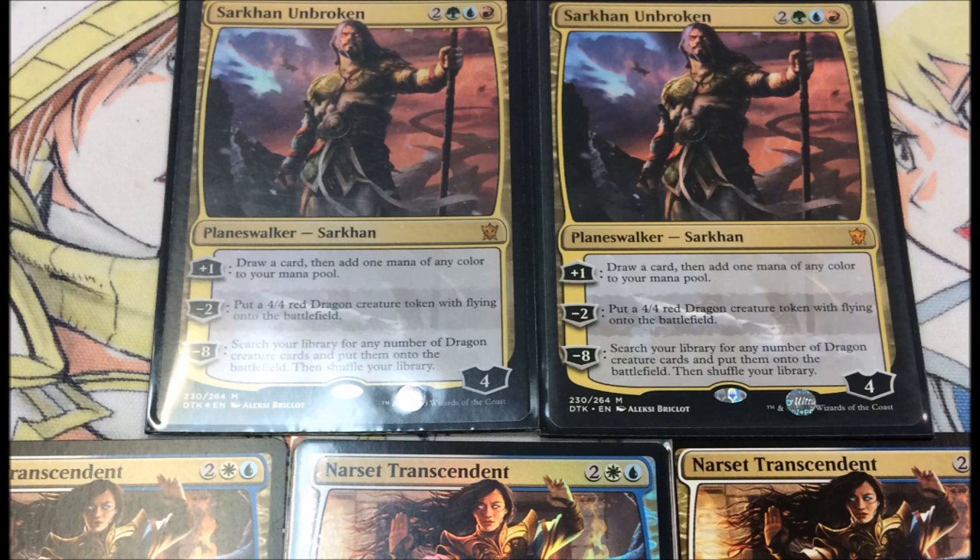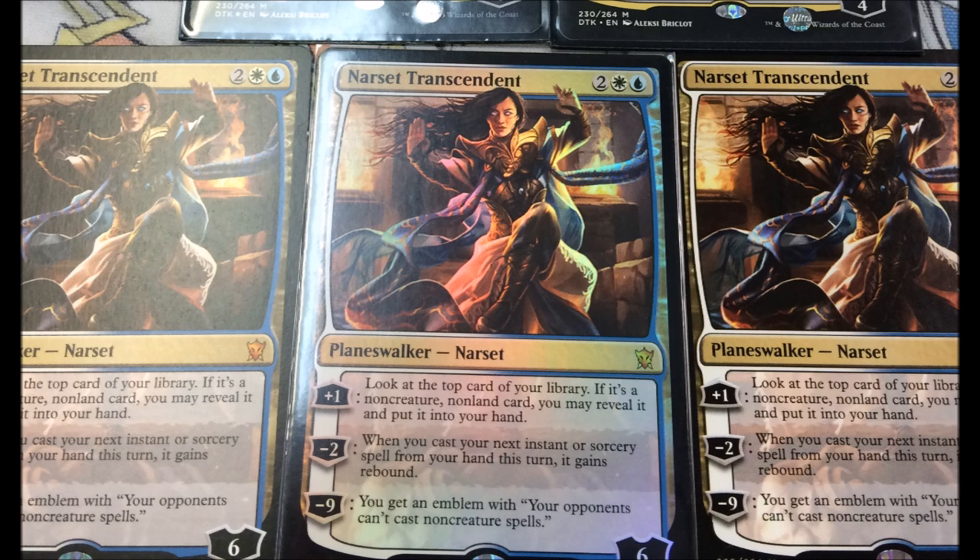I want to show you these very beautiful cards and talk about how and when to trade for them. I traded away a few Narsets including a foil, and a few Sarkhan Unbrokens when they were at their height. Narset is $35 regular — she's not a $50 planeswalker anymore — and her foil is around $70. Sarkhan Dragon Speaker's foil is a whopping $18 on Star City Games right now.